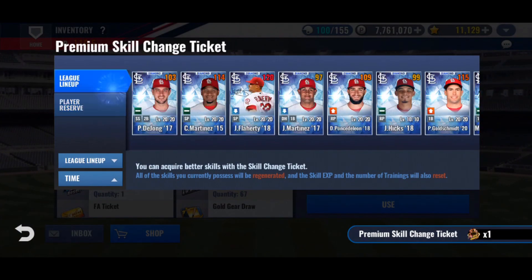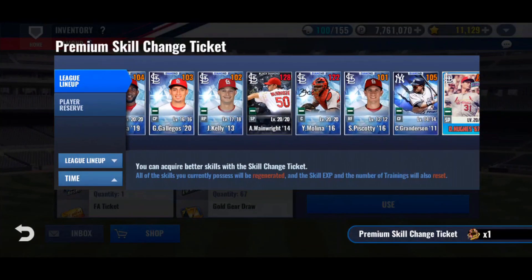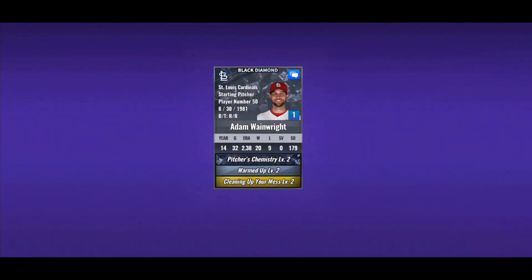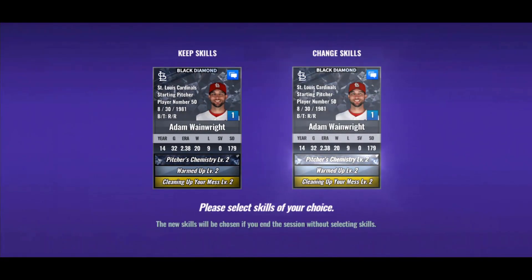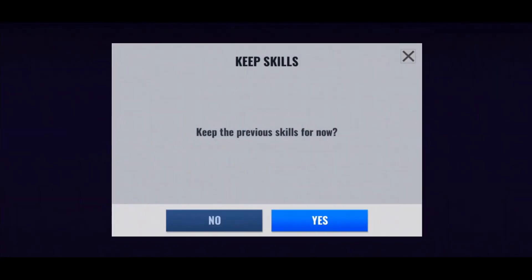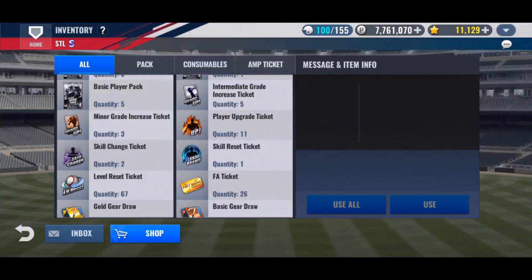Then after this we're going to go open up those All-Star player packs. Here we are: Pitcher's Camp, Cleaning Up Your Mess — let's see what else we get. We get Pitching Machine Ace. We're going to keep the Legend skill. So that's a dud for this week.